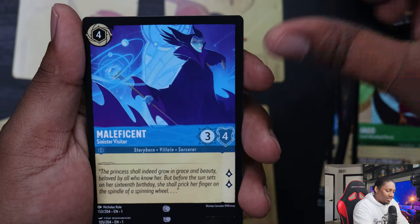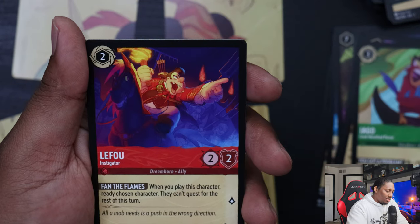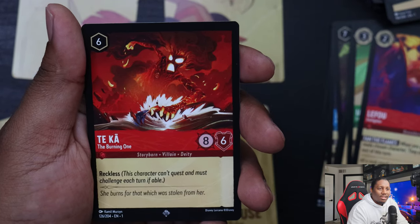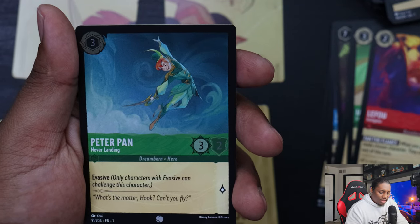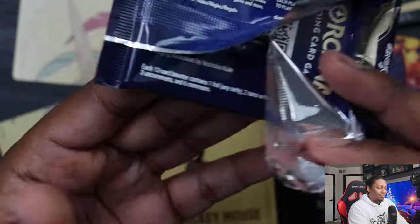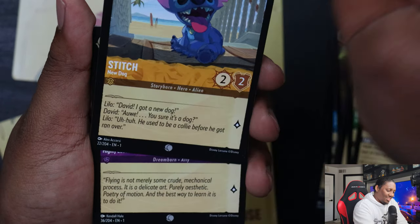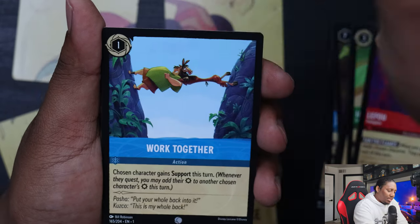Mad Hatter Scepter, Cinderella, Leifo — I don't know how to pronounce it, I apologize — the Burning One, and Peter Pan Never Landing, he's always in the air. I think I'm going to have to find a different way to open these packs; I feel like I'm bending them. Stitch New Dog — Stitch is not a dog. Archimedes Highly Educated Owl. Stampede — Work Together.